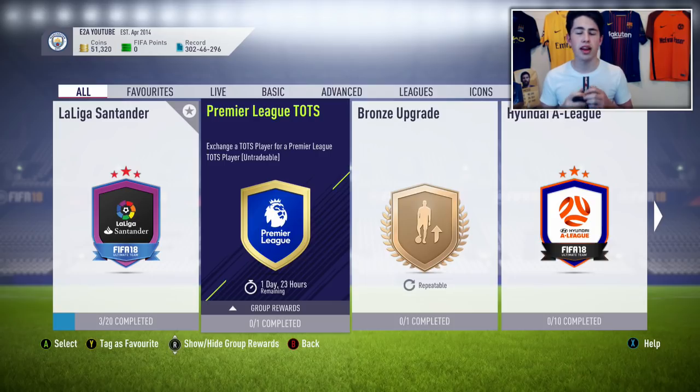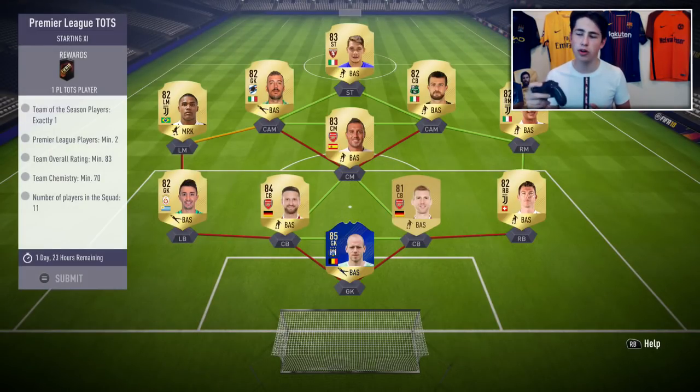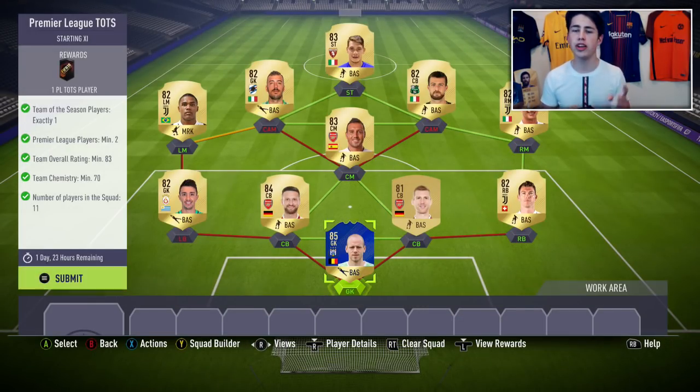Leave a like, subscribe if you're new around here, and let's get straight into it. I want to open this pack up and see what you get. You need one Team of the Season player, two players from the Premier League, an 83 rating overall, and 70 chemistry. So the first step is to get yourself a blue card — I'd recommend going with any of the Rest of the World Team of the Season players.